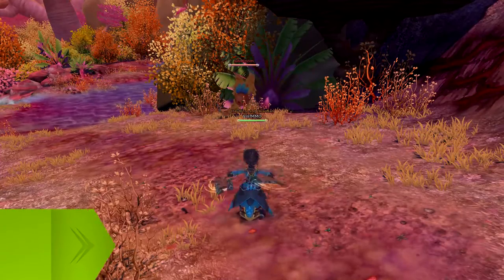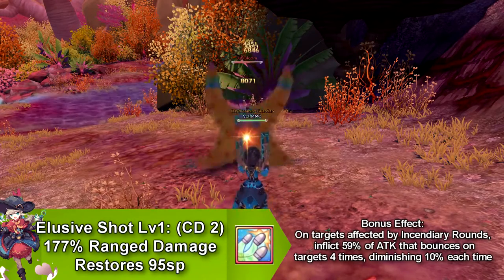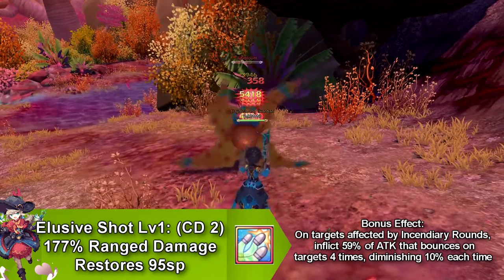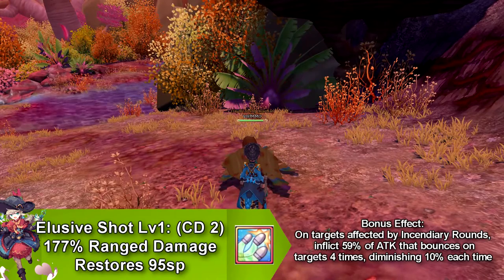Our first skill is called Elusive Shot that does range damage, and it has a bonus effect. This bonus effect is, anybody hit with Incendiary Rounds, Elusive Shot bounces between 4 enemies, decreasing by 10% for each time it hits a target. This skill goes on cooldown for 2 seconds and restores 95 SP.